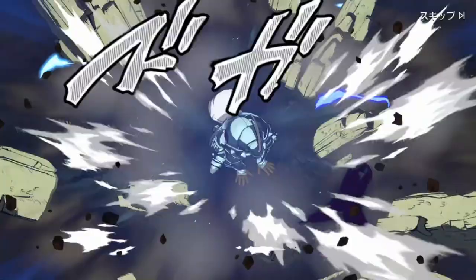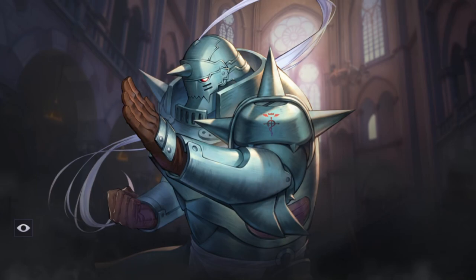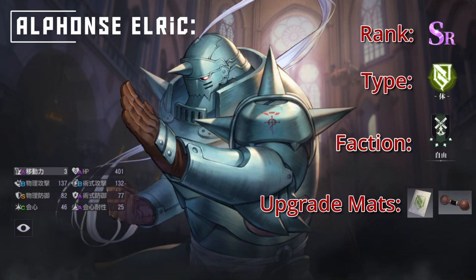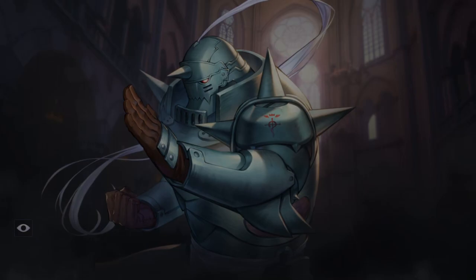Being the other unit a new player will receive at their account start, Alphonse, like his brother, is also a very simple unit, but he's very easy to use. This is great, especially for a player that might not want to do many pulls right out of the gate. Being the game's first tank, I suggest not tossing him away before you have a chance to build him out and see how he works for you. Alphonse Elric is a powerful all-around tank that packs a little bit of everything.